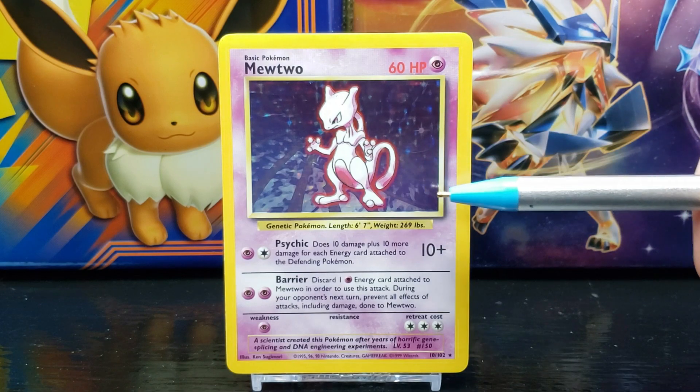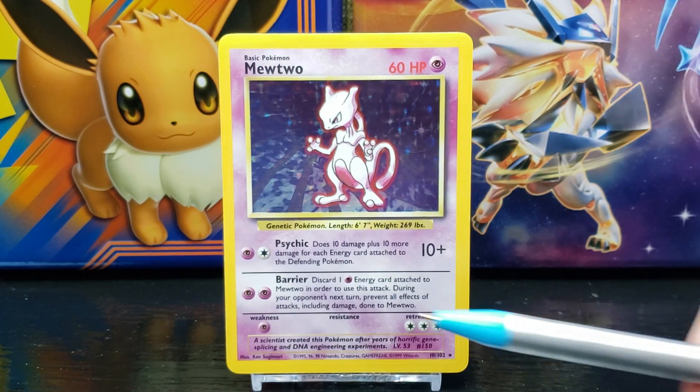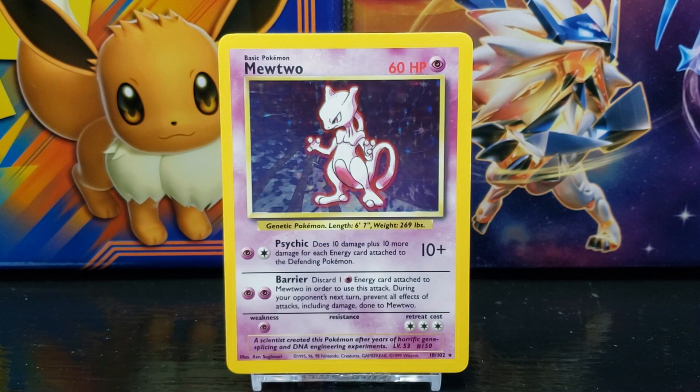Below that you have the card illustration — we'll take a closer look at that in a moment. Below the illustration you have some Pokédex data: Mewtwo is a Genetic Pokémon, its average length is 6 feet 7 inches, and its average weight is 269 pounds.